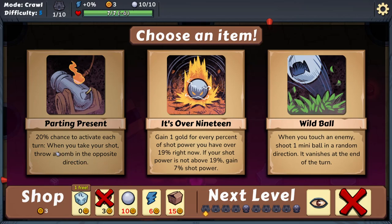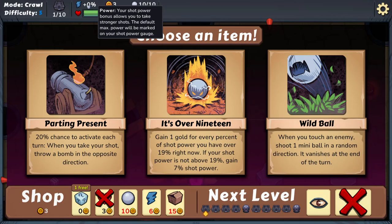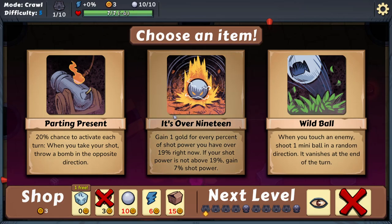20% chance to activate each turn: when you take your shot, throw a bomb. And one gold for every percent of shot power you have over 90 — right now if your shot power is not above 19, gain seven percent shot power. When you touch an enemy, shoot one mini ball in a random direction; it vanishes at the end of the turn. That's a bit random and chaotic, but I don't mind it.